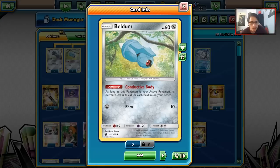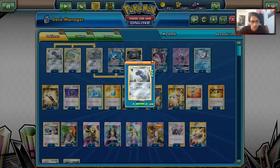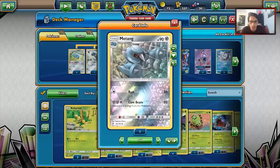We also got some new Beldums that are actually pretty playable. The first Beldam has Conductive Body: as long as it's your active, its retreat cost is one colorless for each Beldam on your bench, so with two Beldams on your bench it retreats for free. There's also a new 70 HP Beldam, which gives a bit more HP that can come in handy. As for Metang, the new one isn't that great — the old Metang is better since its Core Beam with a Choice Band does a lot of damage.